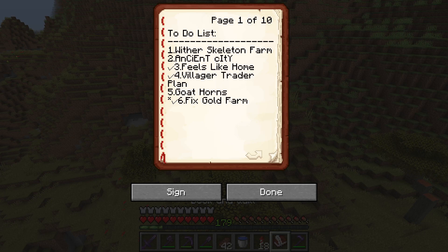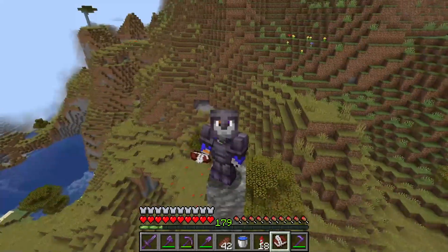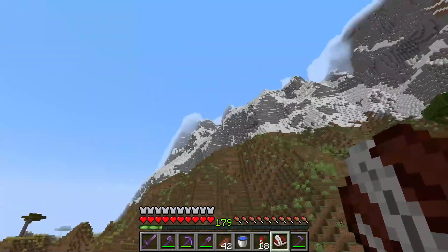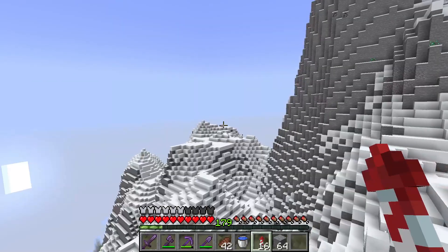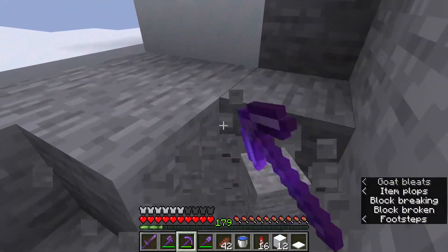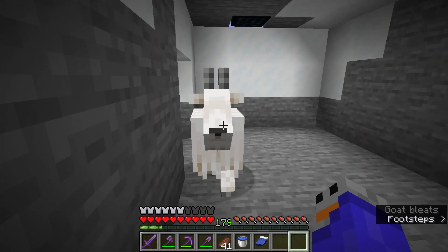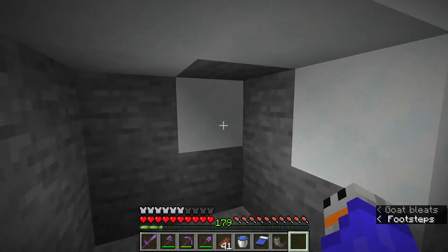The last thing on the list is goat horns - I literally just want them, and I've never had all of them so I think it'd be kind of cool. I think we can find goats right next to where we found the ancient city. Well, that was easy. We need to get these goats into this hole. How hard is that going to be? They're goats. We're taking the manual approach to this. And hey - we got it! That actually worked that fast. If you want, you can jump out, buddy.